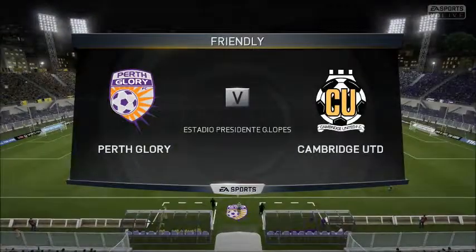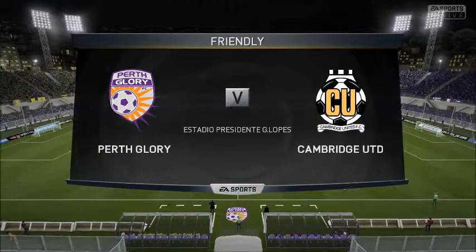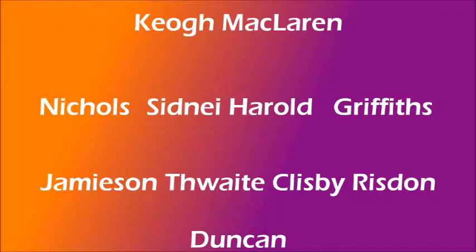Now we move on to the second preseason match against the Australian side Perth Glory, away at Perth — quite a fair bit of travel to do. Perth Glory's lineup: Keo, McClaren, Nichols, Sidney, Harold Griffiths, Jamieson, Thwaite, Clisby, Rizden, and Duncan. Our lineup has only one change — Horn comes out for Champion. Everything else is the same. Elliott is looking for some redemption after being sent off in the last preseason match.